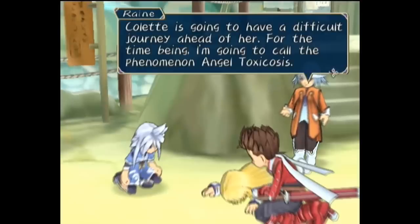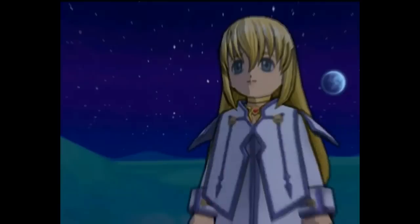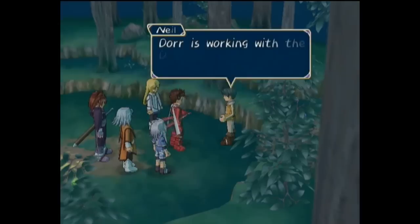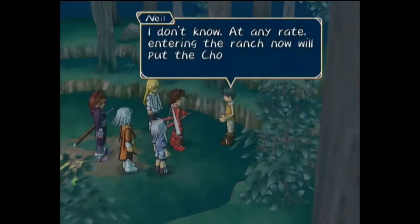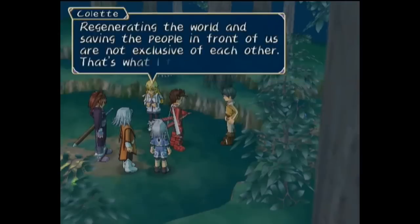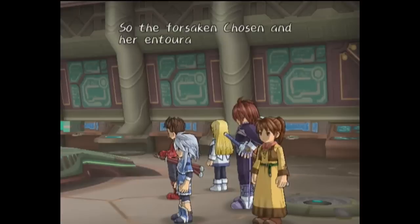Continuing through the temple's trials, Remuel appears and gives additional blessings, though Colette notes something seems off about his mood. He hints at the location of the next seal up north. As Colette's metamorphosis continues to take a heavy toll on her, she notes she no longer needs to sleep, similar to how she lost her need to eat before. On their way back, Dorr's assistant Neil informs the group quietly that Dorr is planning to lead the Chosen into a trap in the raid on Magnius's ranch for his own motives. Even so, Colette wishes to aid the people there, and the group infiltrates the ranch immediately.